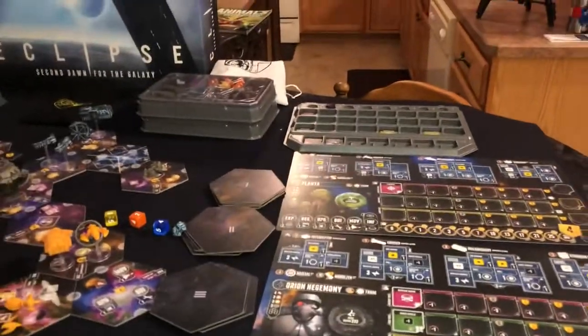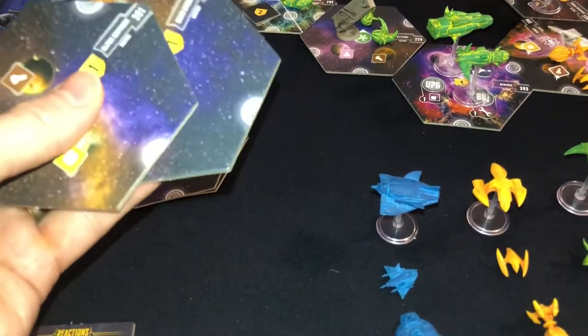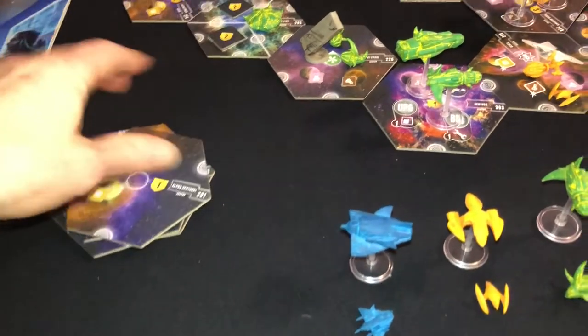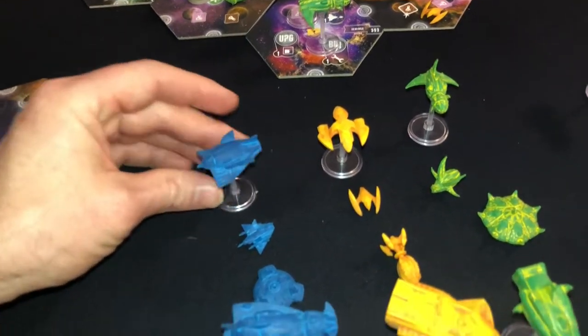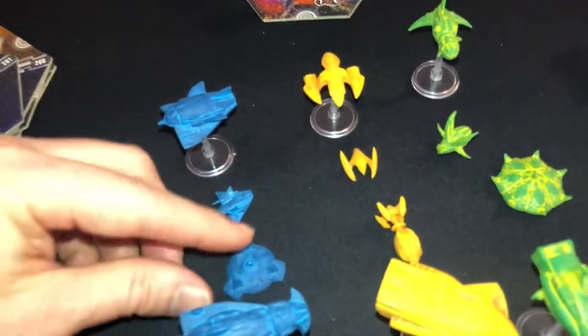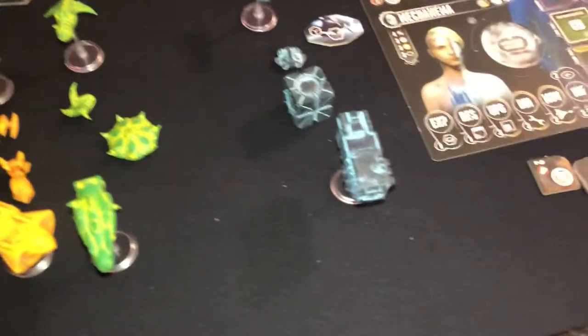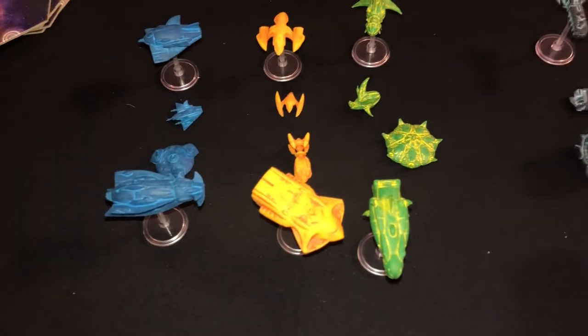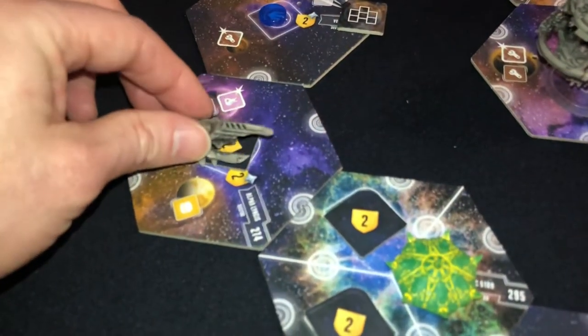Once we get past appearance, let's talk about quality. I cannot help but be impressed by Eclipse — the quality in this game is just so good. These tiles are beautiful; they're thick and there's no edging off of them. The ships are beautiful. What's neat about all the different aliens is every alien is different: four different species with four different ships. It's one of the only games that does that when you have these galactic battles.